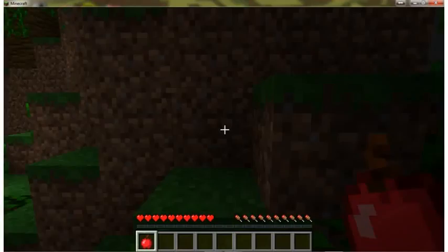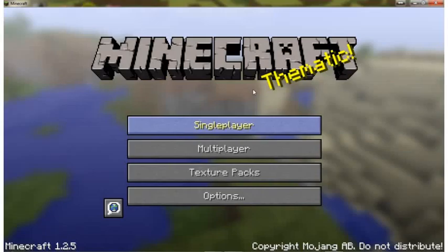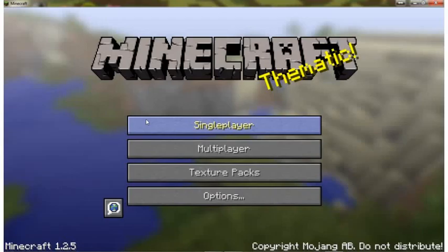So this is the general look of Minecraft, and now I'm going to go ahead and take you to the menu screen. Here we are at the menu screen. This is what you'll start out with: single player, multiplayer, and texture packs and options.